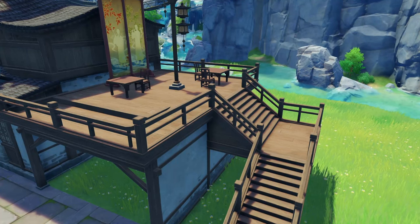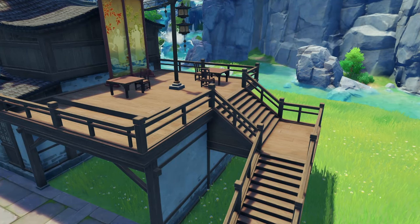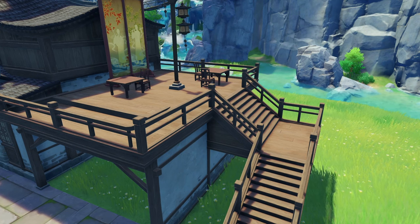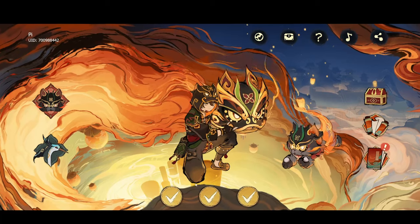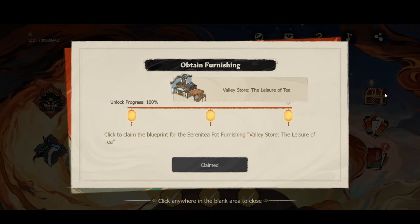Another item you might not know where to get is the building with stairs and a wooden platform — you have to do the most recent web event featuring Gamin and Xianglun. Thanks to Arif for telling me.